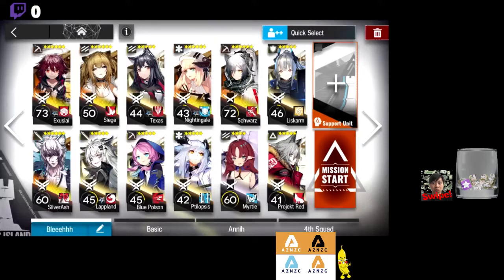Here's our team: we have Exu, Silverash, Lapland, Siege, Texas, Blue Poison, Syllopsis, Nightingale, Swords, Myrtle, Project Red, and Liskarm. The only units here that are not E2 are Myrtle and Swords.